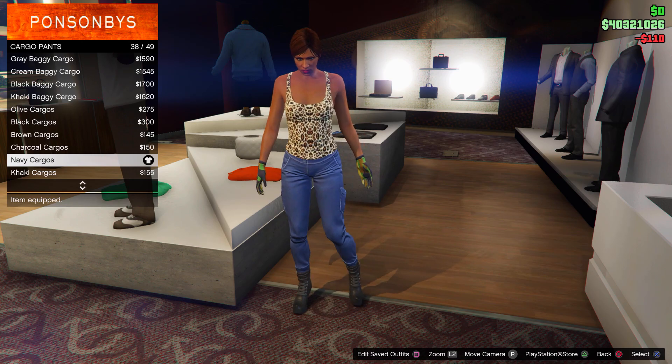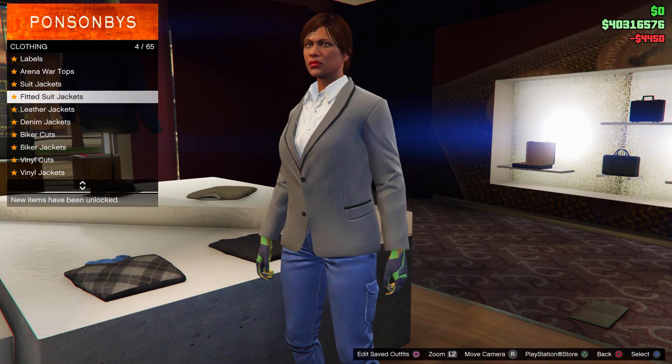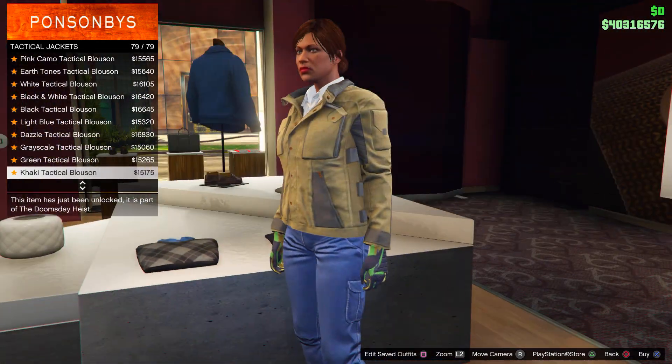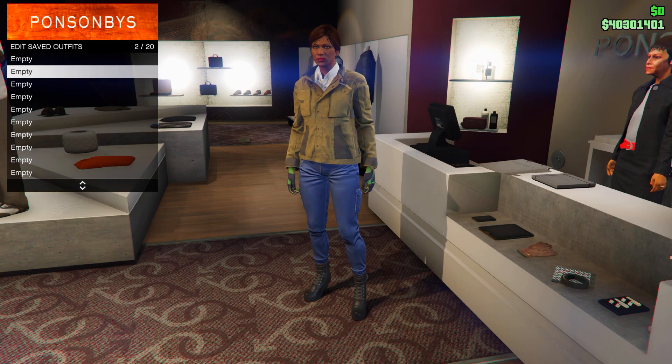Now go to the Top section, then go to Fitted Suit Jackets and buy number 8. From there, back out once and go to Tactical Jackets and buy number 79. You're now done with the first outfit, so go ahead and save this in your second slot.